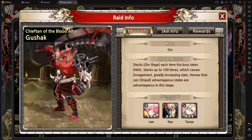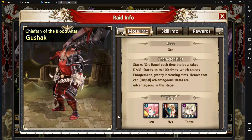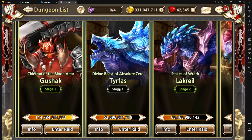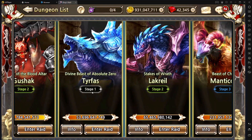Next up we have Gushak, and as far as Gushak goes it doesn't really need magic or physical either, but you'll want to bring a bunch of enemy dispels. Quite a few characters can dispel, so just keep that in mind — you'll want to bring dispels for Gushak.